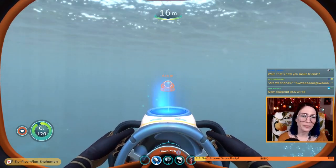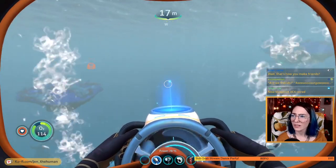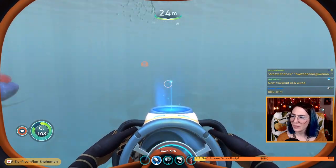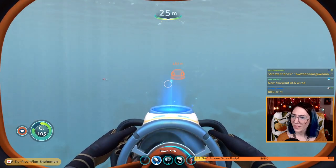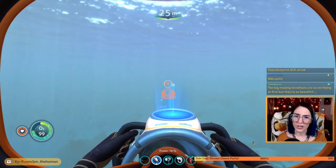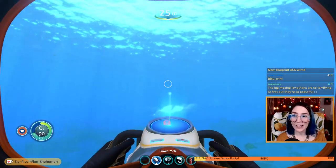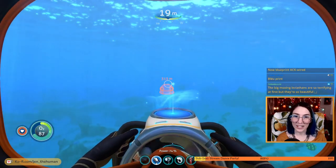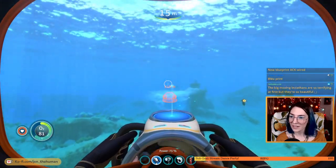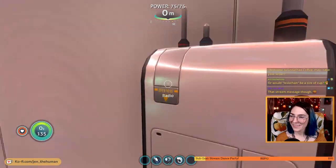We know we have a power cell ready to go and making batteries is pretty easy, so I might just start carrying around power cells and batteries. I'll stay out of your way, don't worry. The big mooing leviathans are so terrifying at first but they're so beautiful. Can we make our base look like one of those — just very organic floating reef island with a coffee bar on it? No new radio transmission.